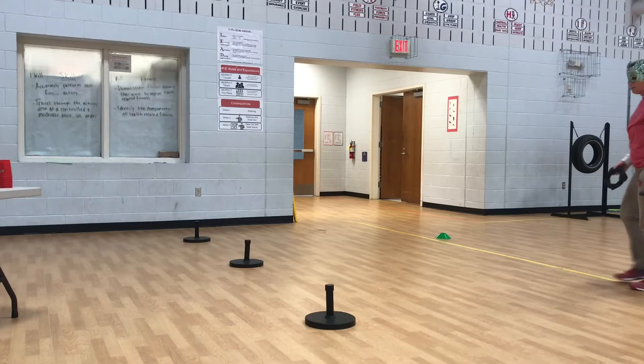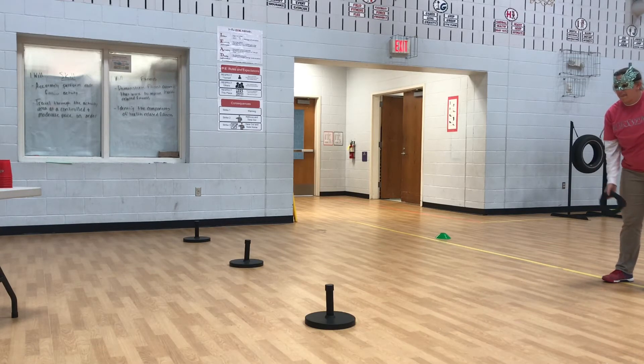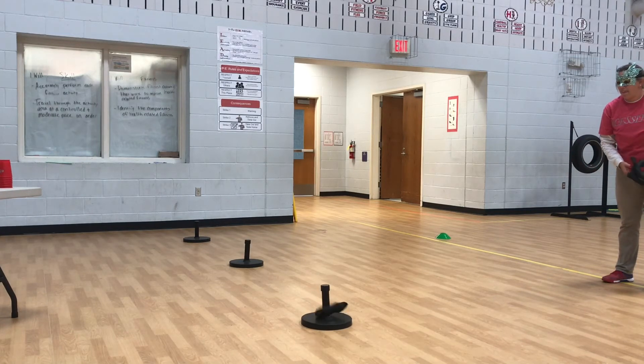In mummy ring toss, you need to toss the ring and try to make it onto the stand. One person takes a turn and then the next person gets to take their turn, alternating back and forth between who gets to throw.